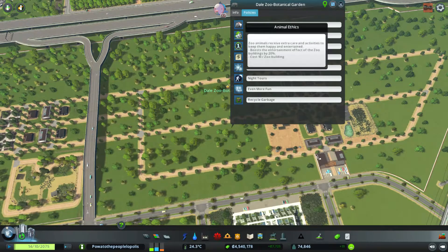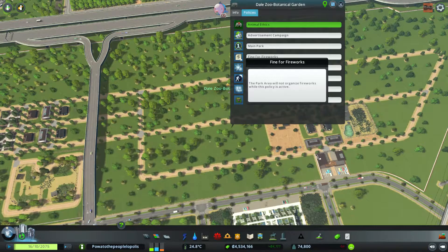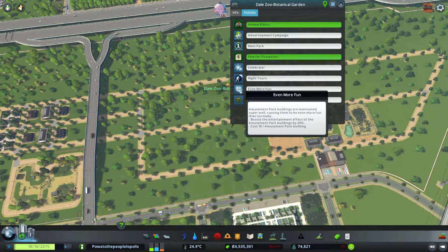Let me check policies I want to enable. Animal ethics — animals receive extra care and activities to keep them happy and entertained — of course I want that. Advertisement campaign? No, I don't want anyone to know about this, it's a secret zoo. Fine for fireworks? No — animals don't like fireworks, that's just not good. Even more fun? Amusement park buildings are maintained super well, causing them to be even more fun — of course, why wouldn't I want this?